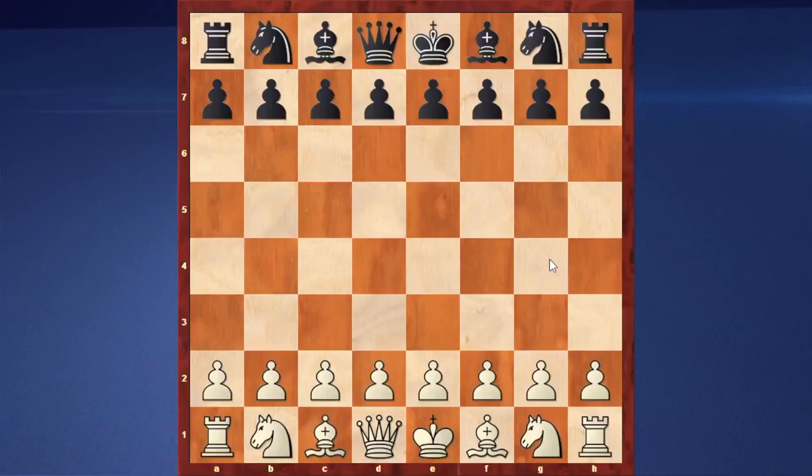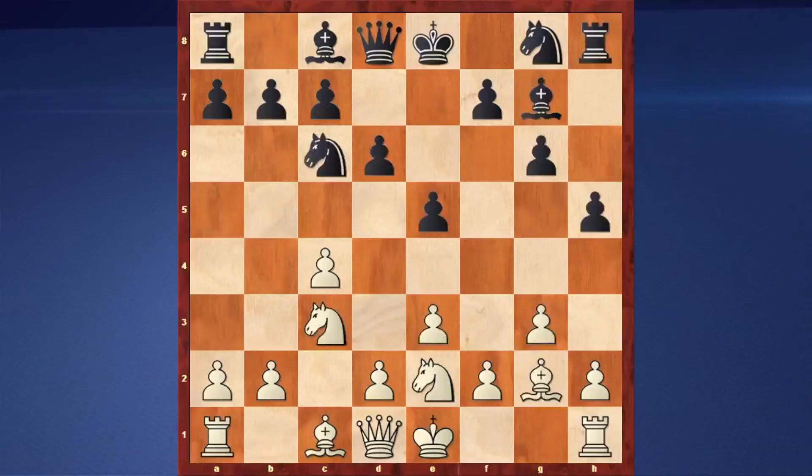Let's talk a little bit more about how different black could try to approach that kind of position. What other ways does he have? It's just that he's got a couple of different versions. What I want to show you right now is a really interesting game that illustrates the different things that black could attempt. C4, e5 early, then g6, d6, and h5 — you don't get to see that so often.